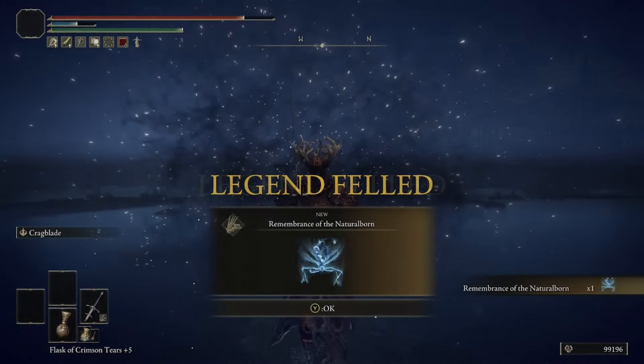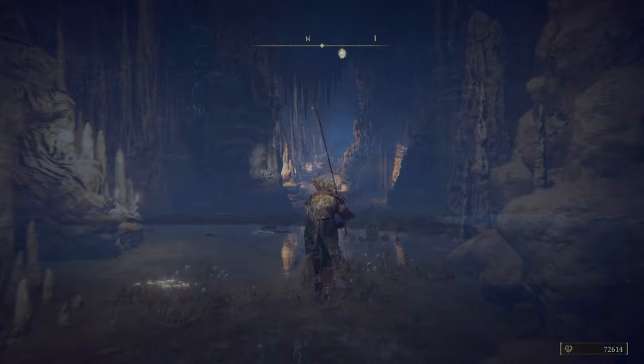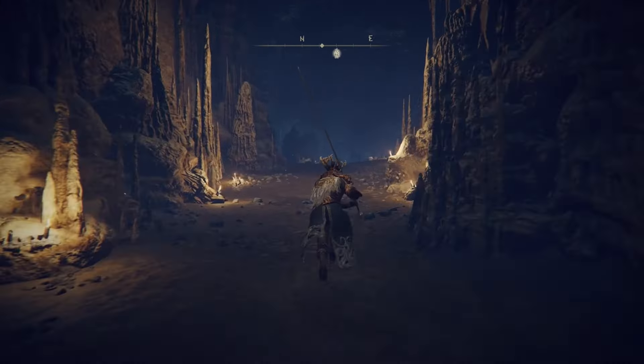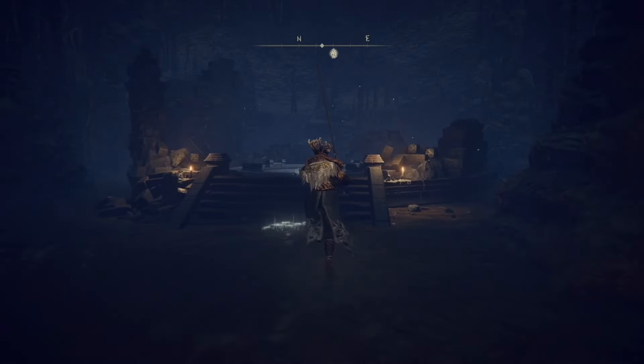Once you defeat Astel, walk to the other side of the room where you'll see an opening you can now go through. Head up this opening and it will take us to the next area where our quest with Ranni will continue.